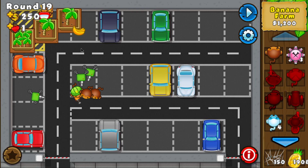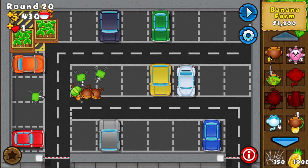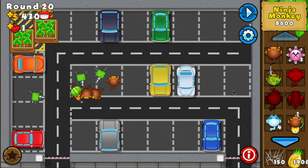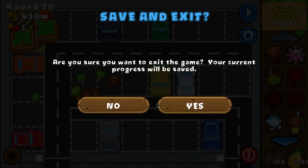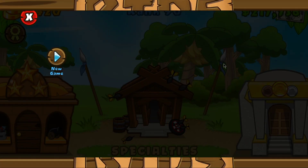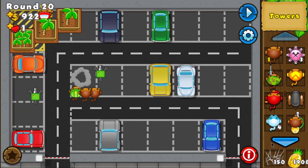Round 20, I should get another free Dart Monkey. Now selling this 2-0 farm and then dropping the free Dart Monkey. There's a sentry gun right there and it doesn't allow me to place the free Dart Monkey where I want, so I need to sell the sentry. Let me do everything again — placing it right here, closest to the engineer then closest to the left.